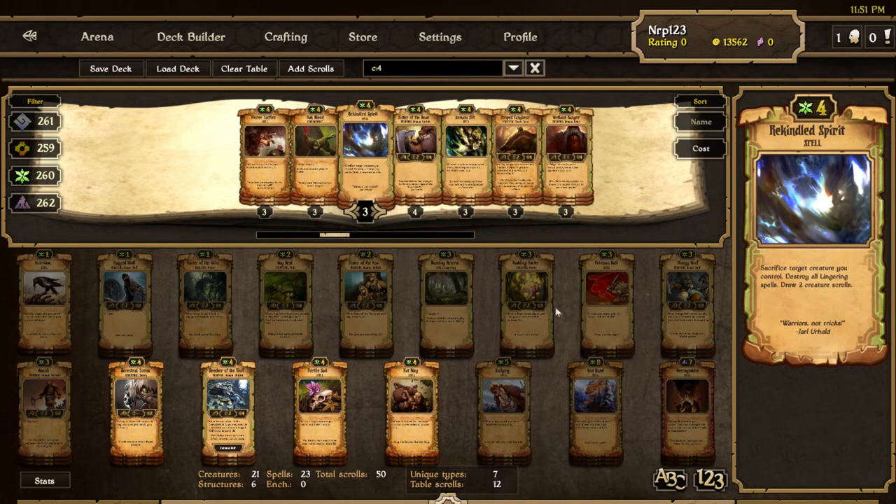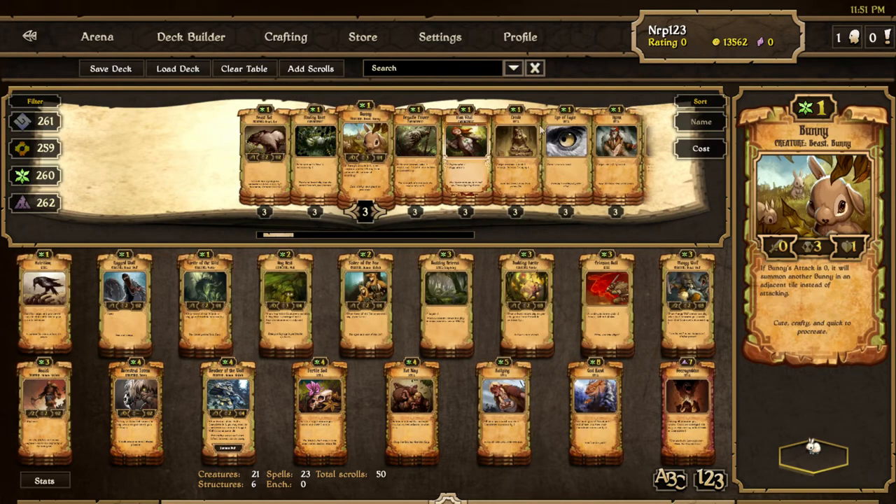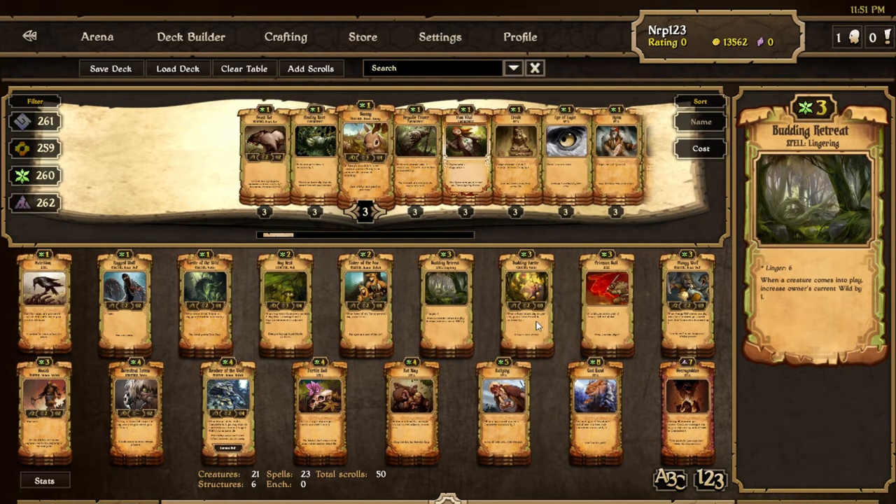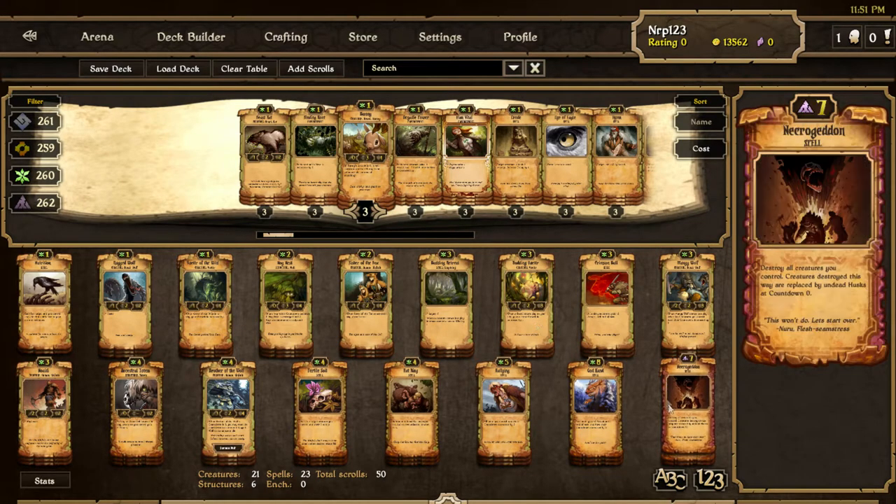I don't want to destroy my own lingering spell — Budding Retreat. I do believe Budding Retreat and Budding Vetter will have to be nerfed because this deck is kind of crazy. Who just has a mono Growth deck splashing three Necroguns? That's what everybody's doing right now with Growth, and it works. Those terms are pretty good to get out because that's just more time for your god hand and Necroguns. It does get stopped sometimes, but that's just if you get a bad draw and don't get your Budding Vetters or Budding Retreats early.